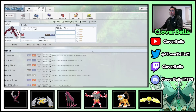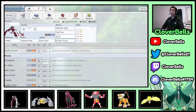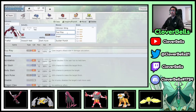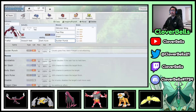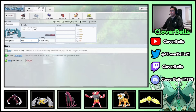Yveltal's typical moveset: Oblivion Wing — its signature move, also giving it Max Airstream — Foul Play, Snarl, and Sucker Punch. Calyrex Shadow hates Yveltal entirely. Foul Play is great against Zacian or Weakness Policy users. Snarl is excellent against Kyogre or any special attacker — deal damage, benefit from Dark Aura, make things minus one, then regenerate with Oblivion Wing. Sucker Punch provides priority for faster threats.